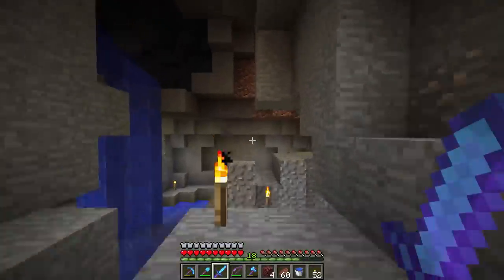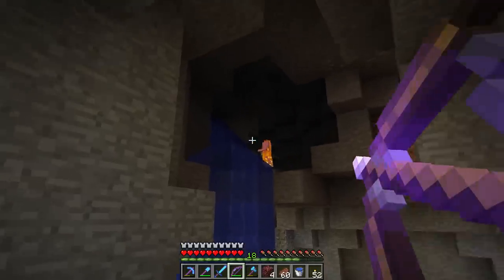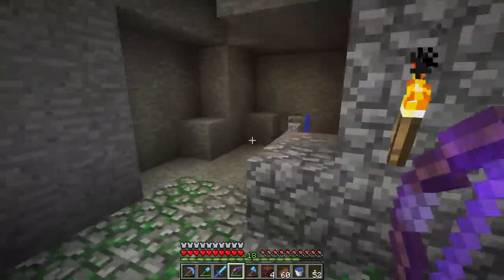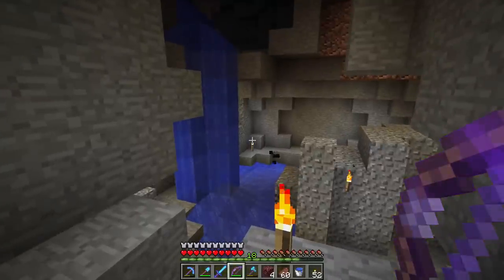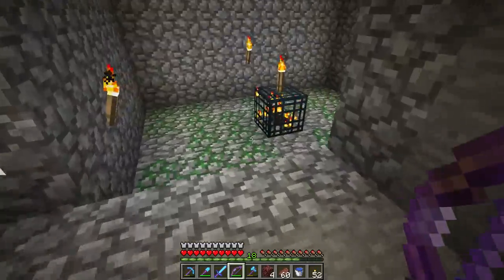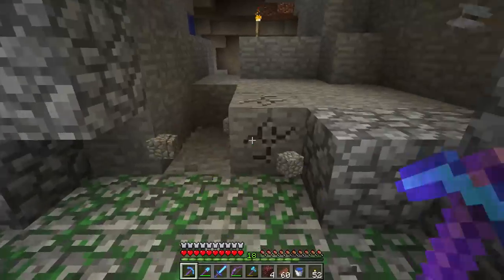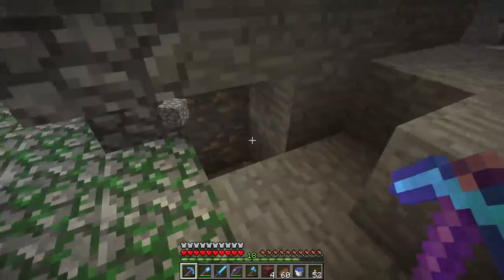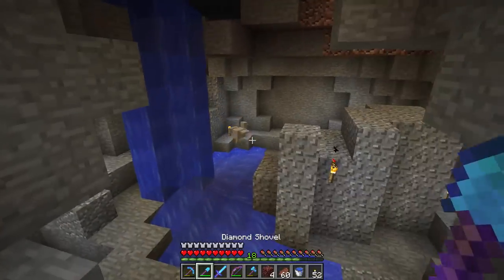We're going to set that up as a spawn trap to collect a good amount of string. I think we needed 100 dispensers - each bow is three strings, so we need 300 string. That's going to take a little bit of time to collect. The first thing we really need to do is expand this out to nine by nine, going out four blocks on every side.